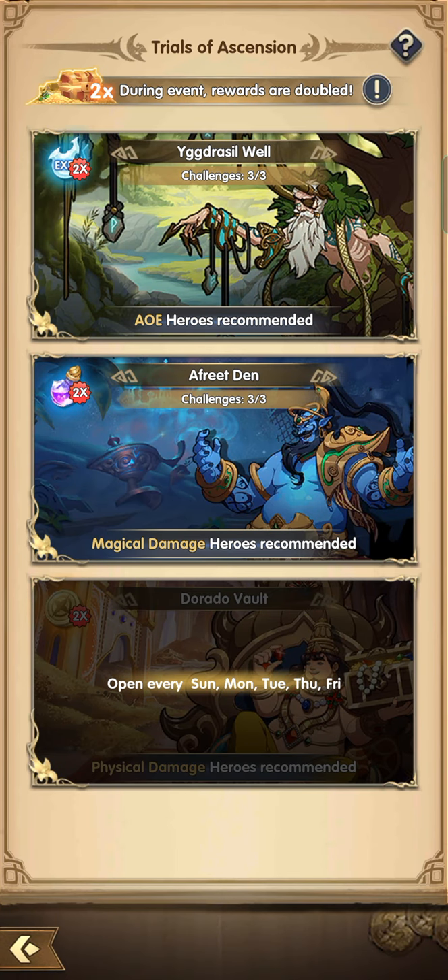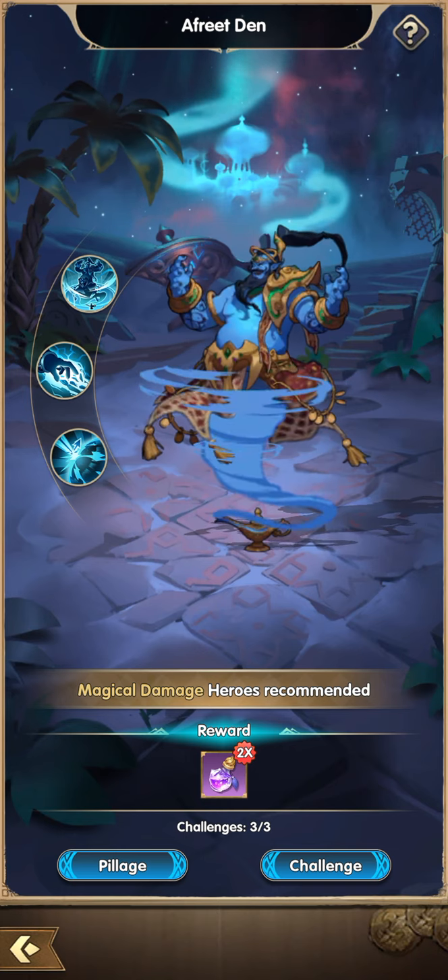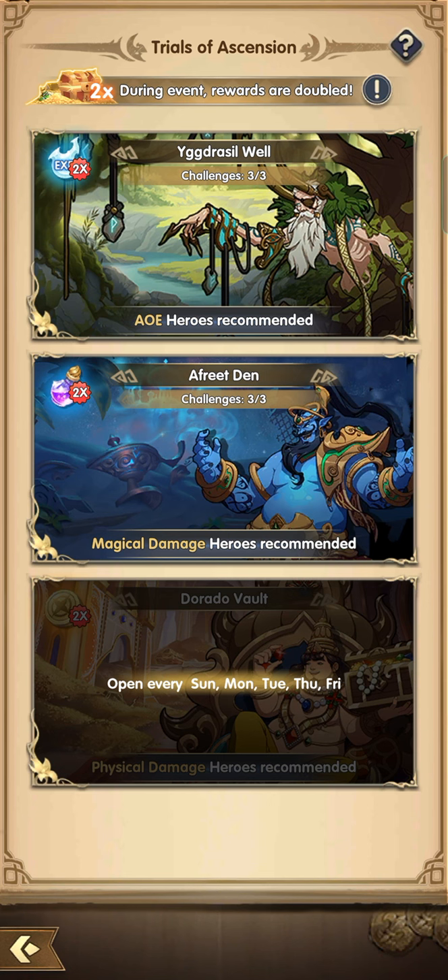Some new players are asking what they can use on the Trials of Ascension. The reason why I told you to pick one magic damager is for you to have more damage on the Trials of Ascension. If you're not a whale, you won't be able to build the best magic damage team for the Trials of Ascension early game, so there's no point using the best team early on.